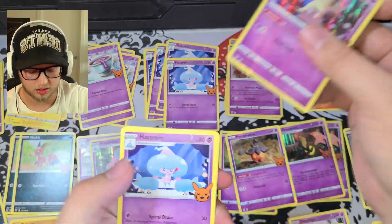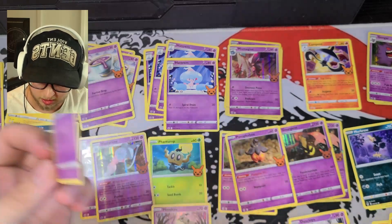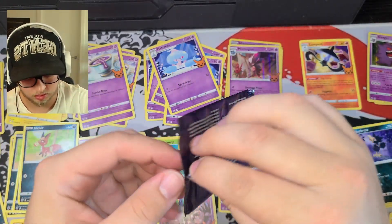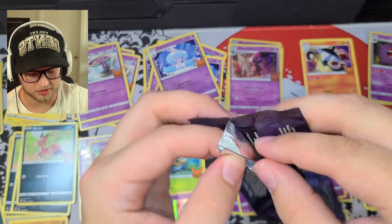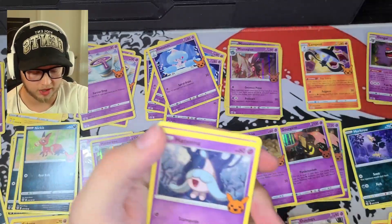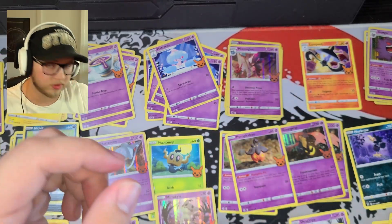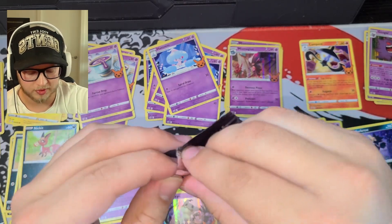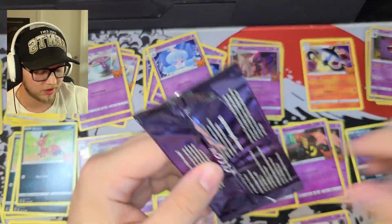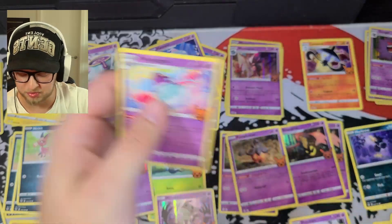Mimikyu once more. Hattrem and Nickit. You guys should see the disgusting amount of plastic I have set off to the side here. Gengar, Hatenna, Duskull. Still no Ghastly. We've got about 10 packs left. If we don't see him, I'll have to — actually, if anybody does have a Ghastly that they're looking to get rid of and I don't pull one today, please let me know, because I would really enjoy having this as a full set and to not have one card would just be absolutely heartbreaking.